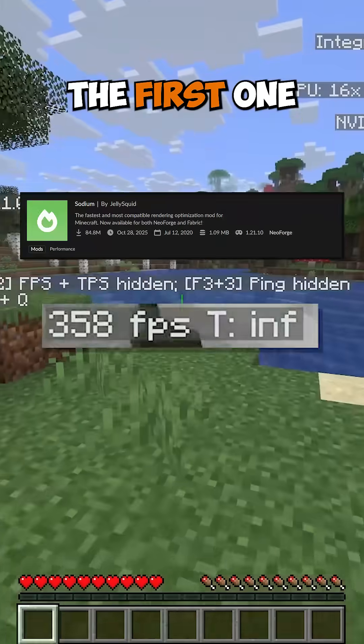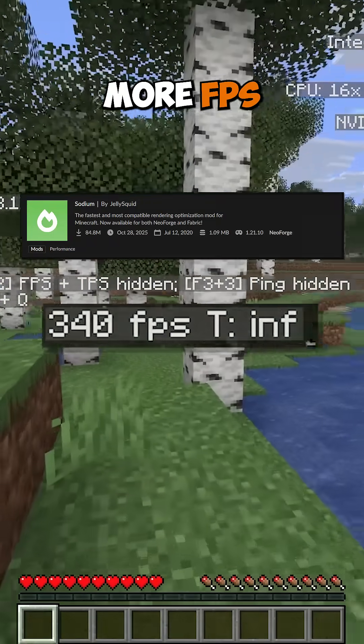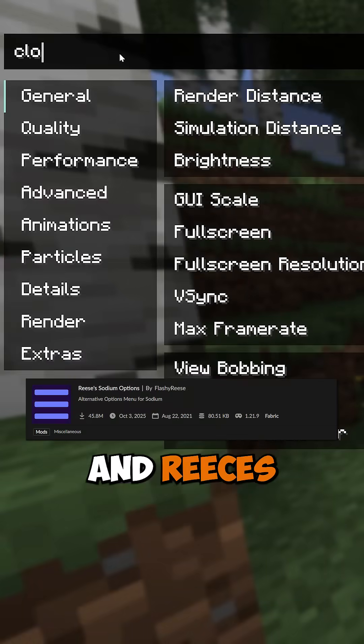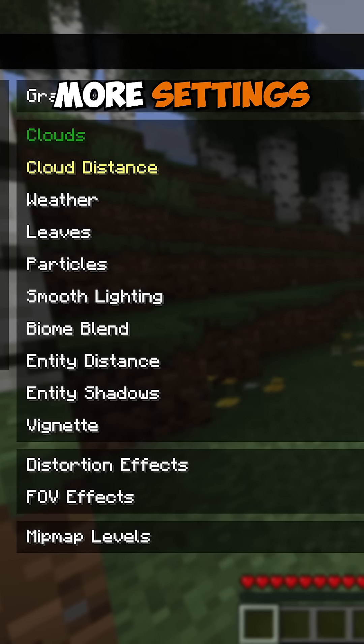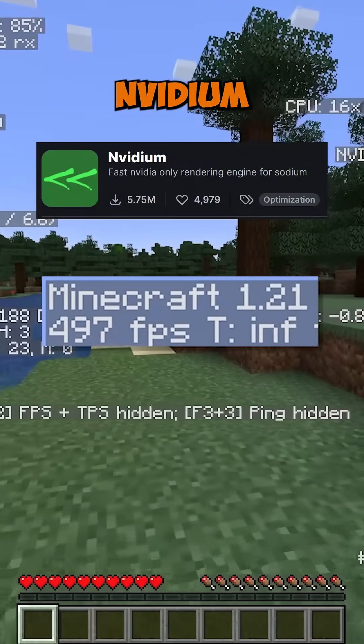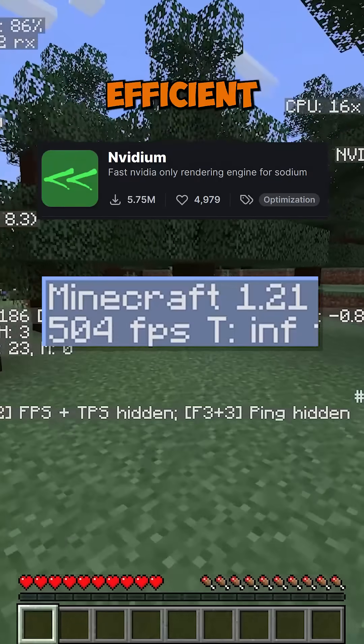Next, let's install some mods. The first one is Sodium, which will give you more FPS in-game. On top of that, we can install Sodium Extra and Reese's Sodium Options, which give you more settings to tweak and a search bar. And if you have an NVIDIA graphics card, you should install NVIDium, which makes world rendering much more efficient.